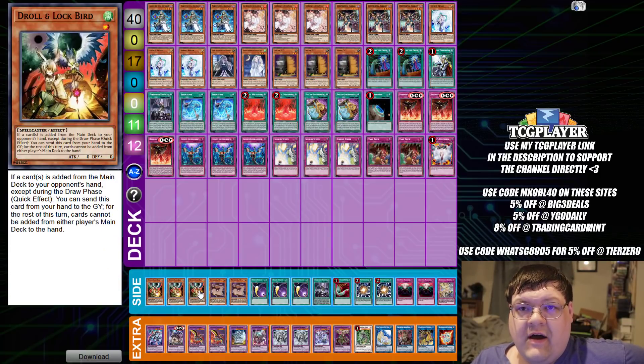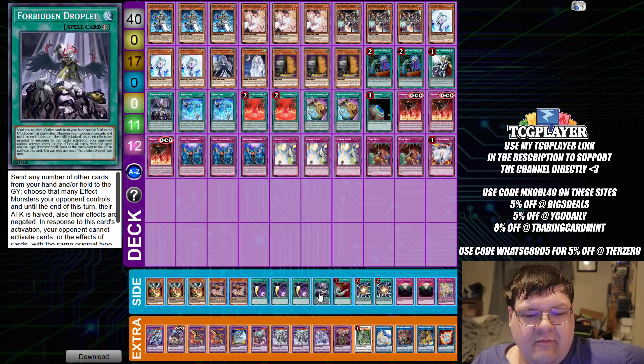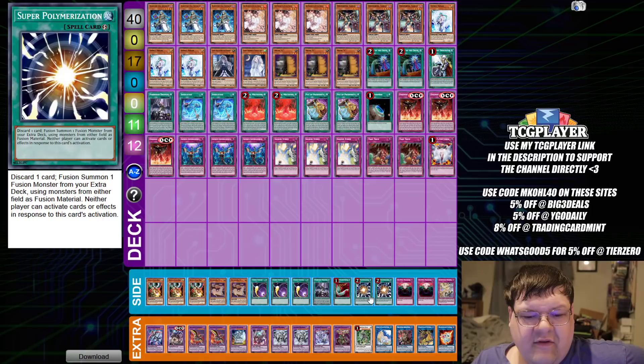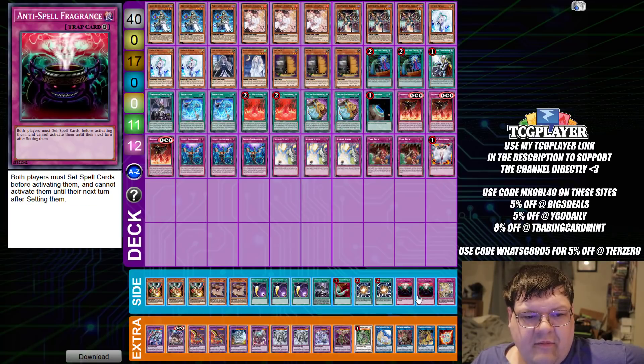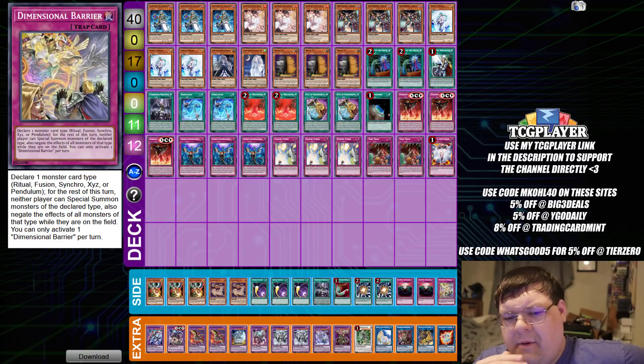In the side deck, we have triple Draw and Lockbird, two copies of Retaliating Sea, triple copies of Cosmic Cyclone, one Forbidden Droplet, one Harpy's Feather Duster, two copies of Super Polymerization, two Anti-Spell Fragrances, and one Dimensional Barrier. Wrapping up Invoked Dinomorphia — this is such an interesting deck. I wonder if we could see anything like this here in the TCG.